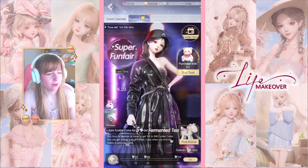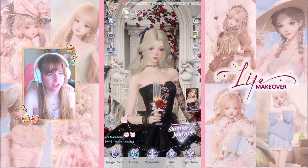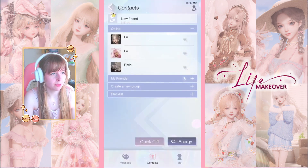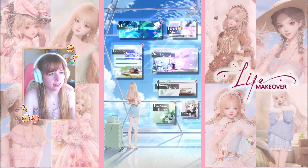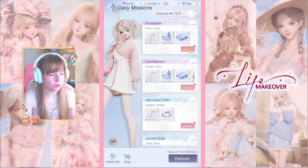We also have two events going on, but to get the charge for this we're going to have to do the dailies first, so we'll do that after. It was very confusing but I figured it out. I'll show you later. First I send my energy and claim all of that, then I start with the daily missions.